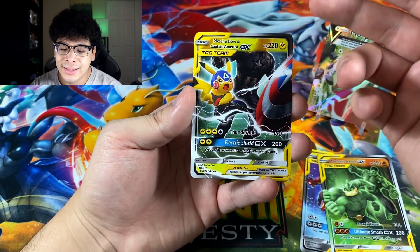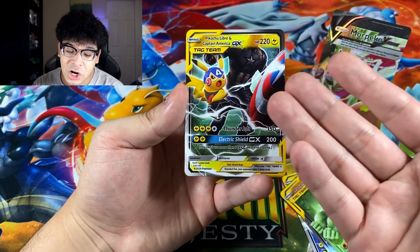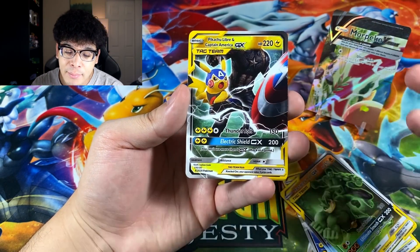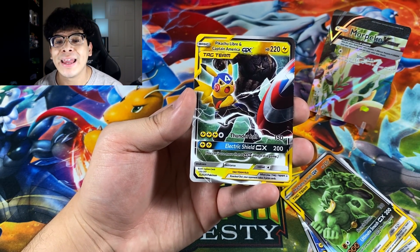Literally the wrestling Pikachu — that doesn't really fit Captain America if I'm being honest. They even covered Captain America's head, so we got headless Captain America right here. It's still a dope piece, absolutely cool looking, but let's see what the final card is.